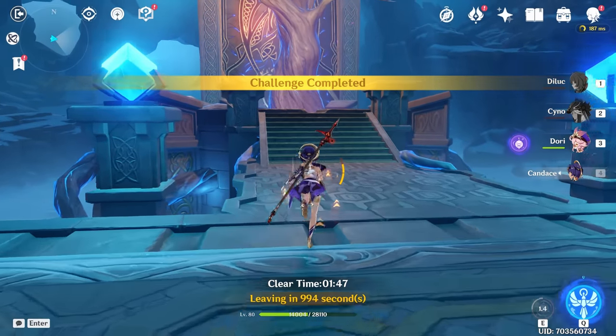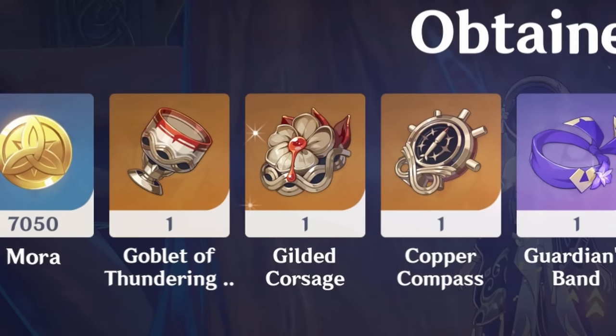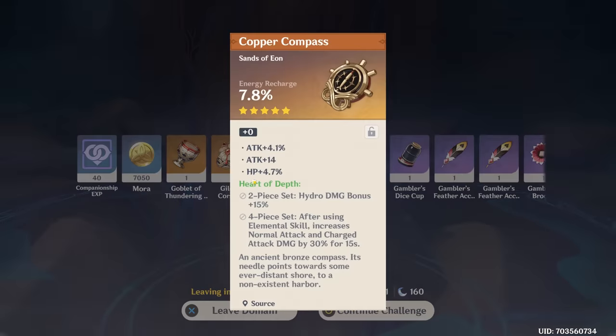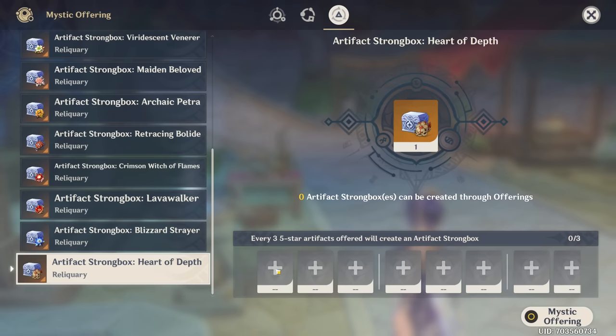HP, HP, no EM though — kind of a shame. Candace is thankfully the great carry of this team; Xiao and Diluc are both bad. Let's see if she can get us more. Give me a starter kit — it's so deserved for Candace. These are all very exotic pieces, let's not call them garbage.